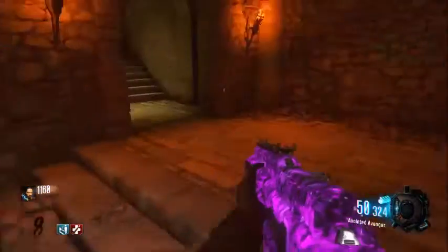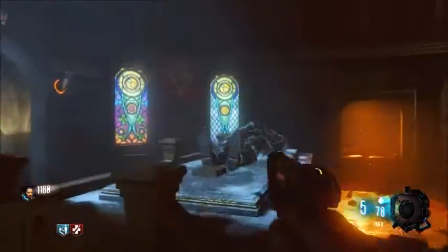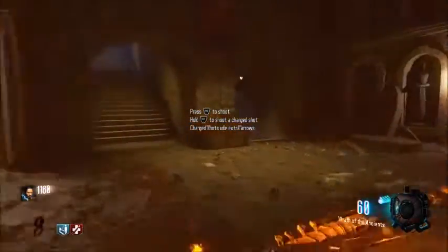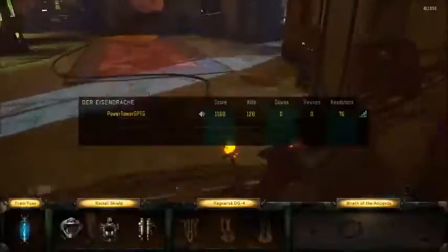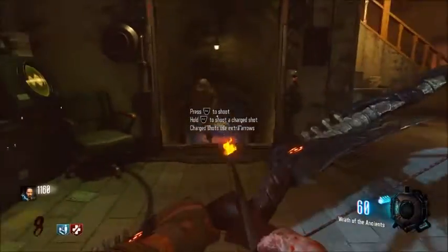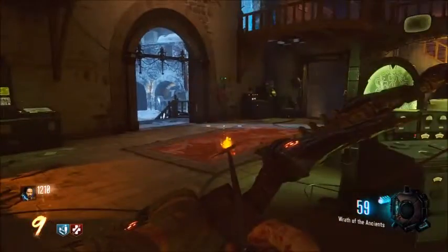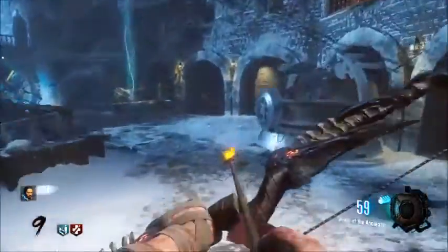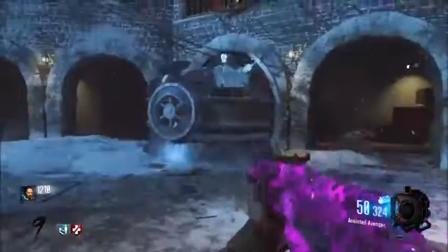It'll look like this little dead robot guy. You want to take this — the Wrath of the Ancients. This weapon is kind of like the Apothicon Servant where if you don't have it, it's just not as fun. Having this weapon makes this map so much easier. This is part of the high-round strategy — you need this.